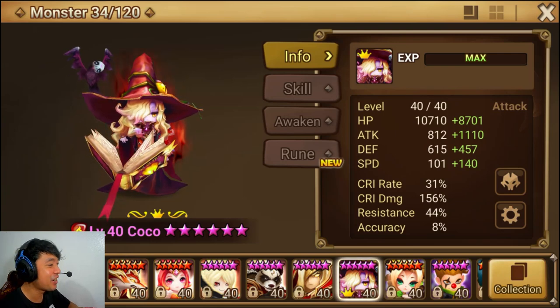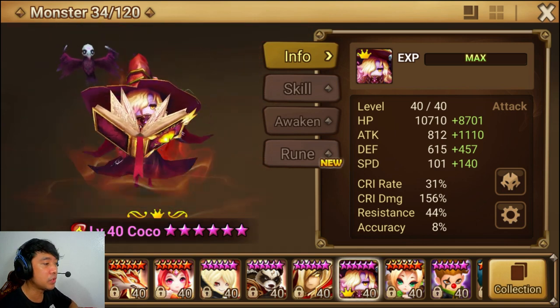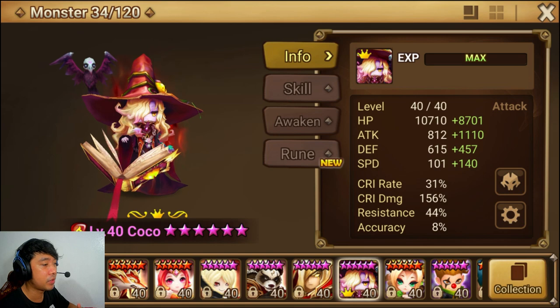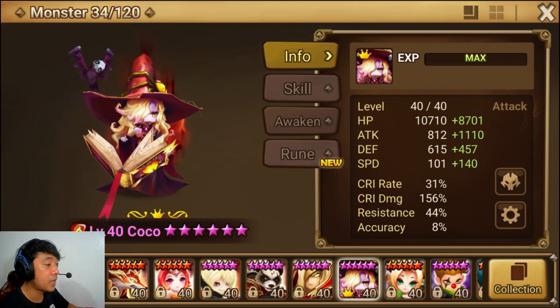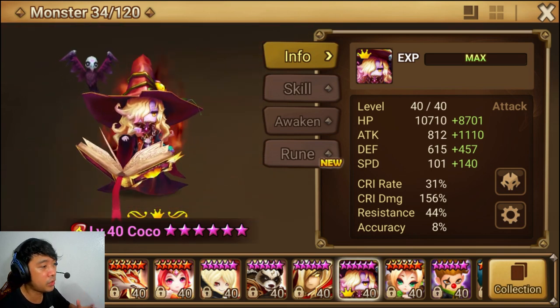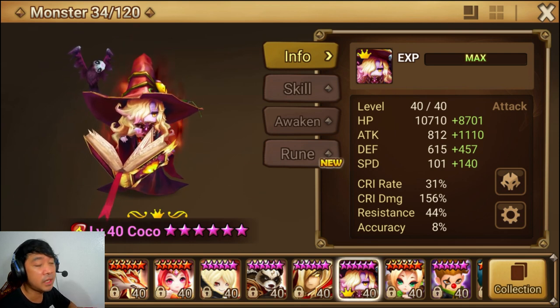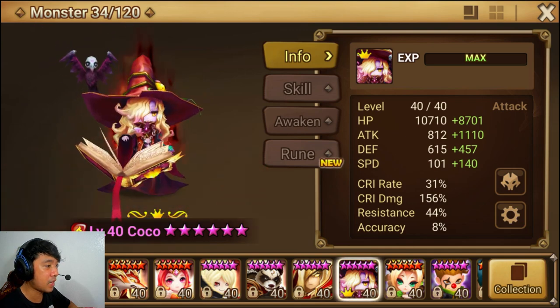Hey what's up guys, it's your boy and in today's video I will show you the runes and builds of the new monster mage Coco. She is an attack monster and I will show you the builds and discuss which route you should build her, so we will see if she is really worth getting or pulling out of your summon.